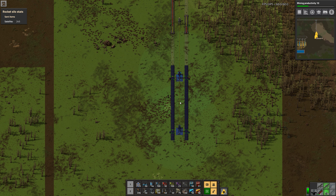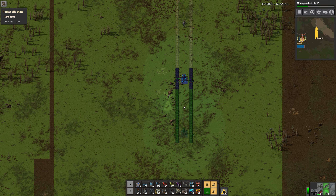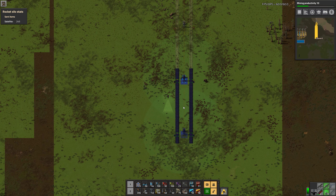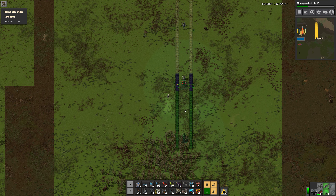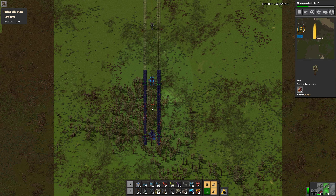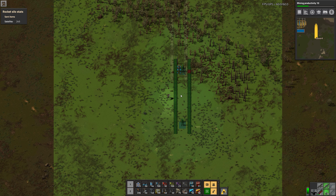You can never have enough rails — my inventory isn't infinite, you know, that's kind of a problem sometimes. Maybe we will need this rail line for other stuff in the future as well, but I'm not sure, but it's nice to have it.